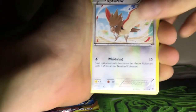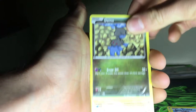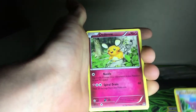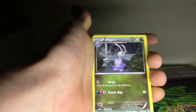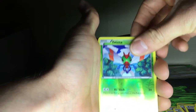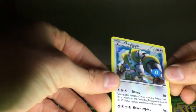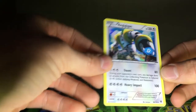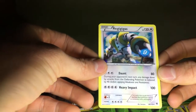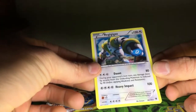So we got Sparrow, Krabby, Dino, Gligar, Special Energy, Slugma, Yanma — and the rare is... ooh! First pull: the holo Regigas! That's insane — I don't even have one of these, so that's a super nice card.